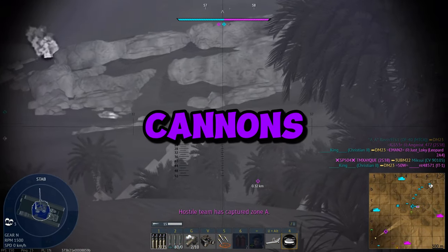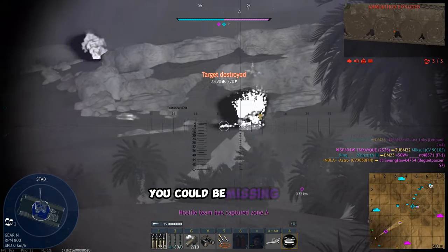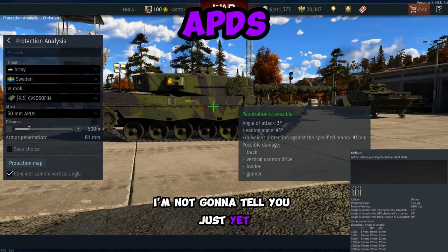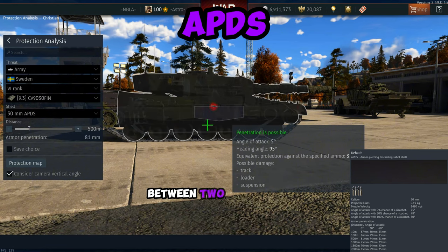There's a little known secret about smaller autocannons in War Thunder. If you don't know this, you could be missing out on a lot of post-pen damage. It has to do with what type of ammo you're taking. I'm not going to tell you just yet, but I'm just going to show you the simulation between two round types.